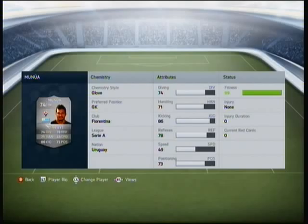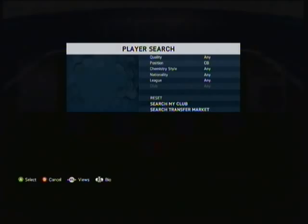The first player is a silver, in there for chemistry reasons. He isn't too shabby - I've got the glove trait on him, which means he's got plus two diving, handling and positioning. He's got 76 diving after the chemistry style, 73 handling, 86 kicking, 78 reflexes, 49 speed and 75 positioning.